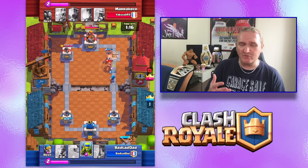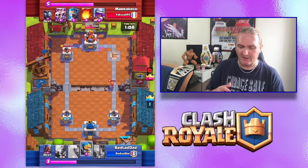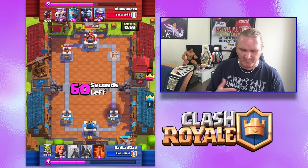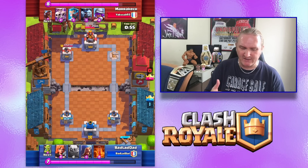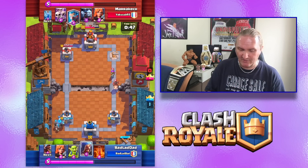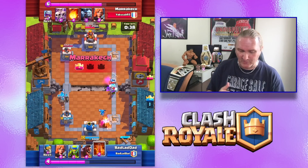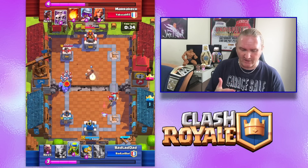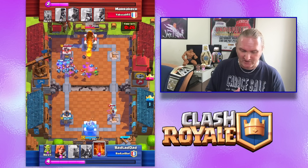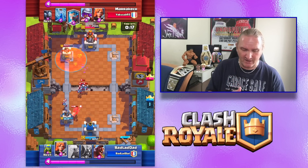I was caught between two things — should I be going for an attack on his main tower, or should I be going for his other tower? I did the right thing and was patient to see what he did next, then dropped my golem down. But he's got a hog rider, frost wizard, and musketeer — my poor old wizard on his own can't cope with all of that, and now I've got my golem going in unprotected. So this became a bit of an all-out scrap. I'll just let his wizard do what he's doing down there and try to chisel that tower down as much as I can.